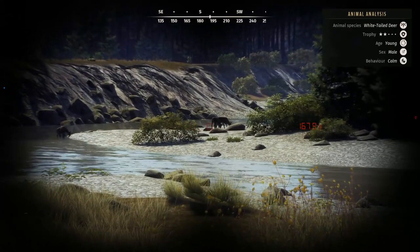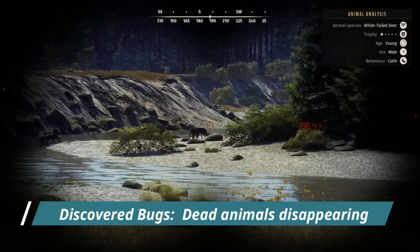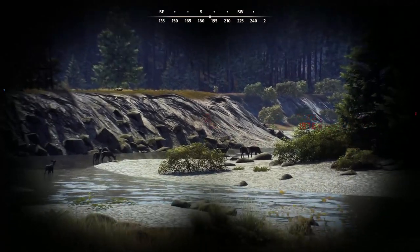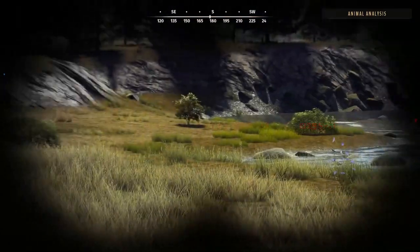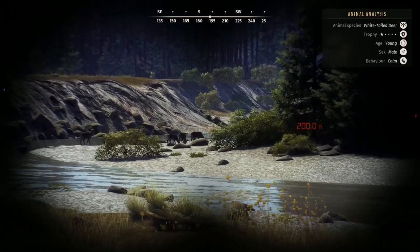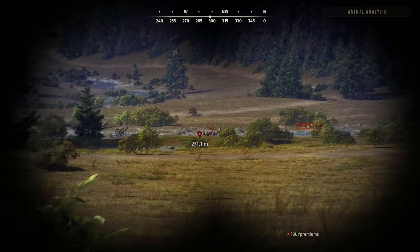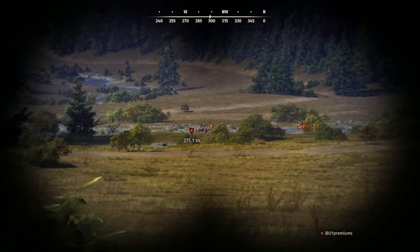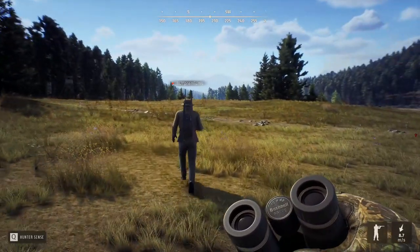A lot of people are having issues where animals are just disappearing on them, or it looks like they fall through the earth and just disappear. A lot of people are actually getting stuck on the Hollywood mission, because when they shoot that animal and it does that, they've killed it but it's no longer there. So these are muleys, so they should show correctly? Yeah, these ones should be just fine from what I've noticed.